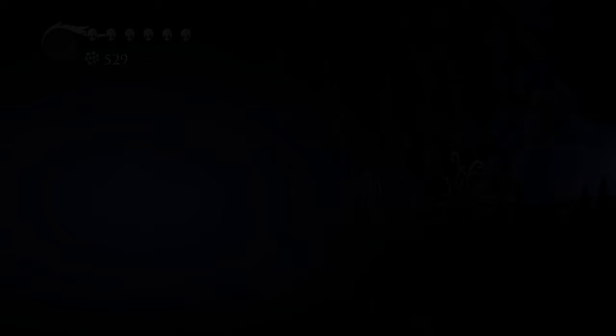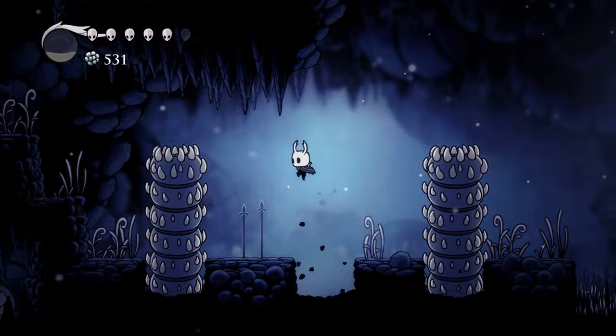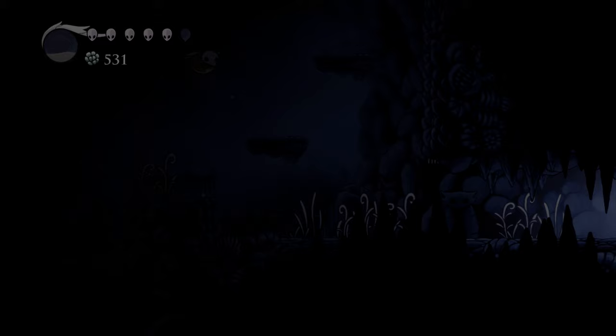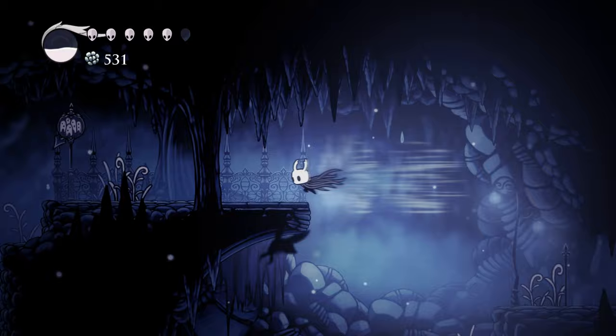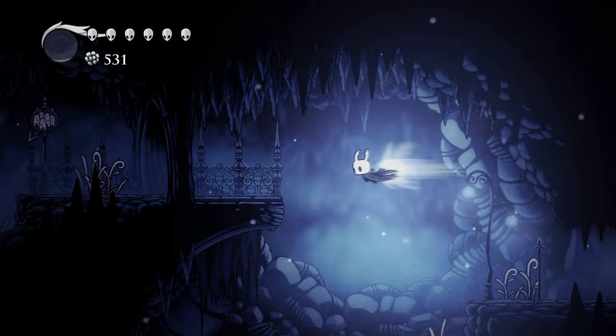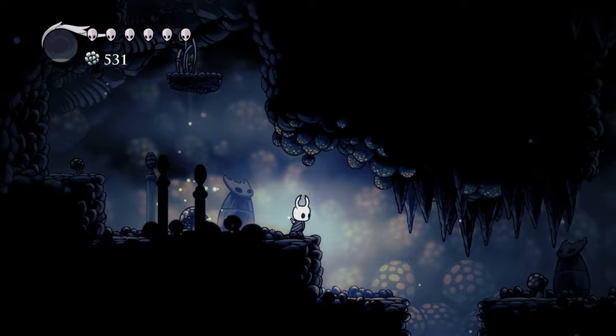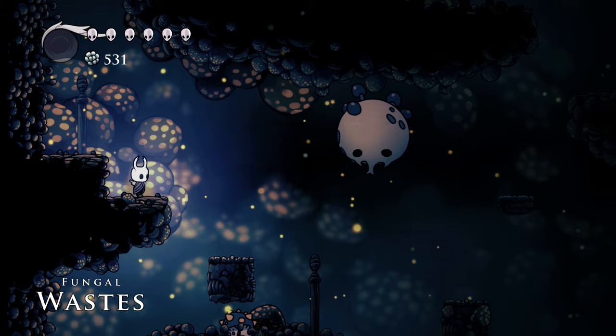You're basically going to go to a mushroom area called Fungal Wastes, and then into a Mantis Village. That's where you get the Mantis Claw. You want to jump up here — normally you'd fall down here if you didn't have the dash, but with it you should be able to jump and then dash.